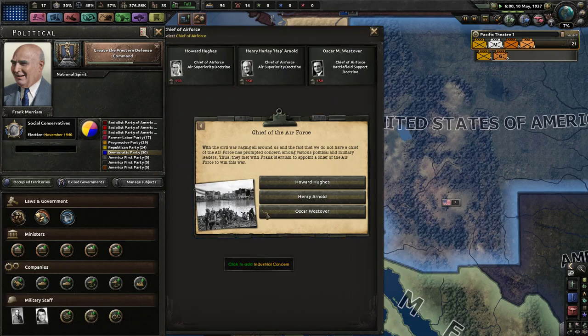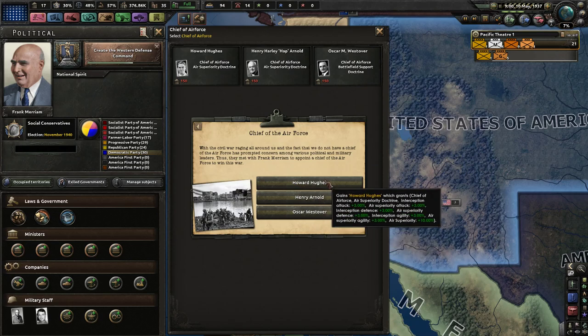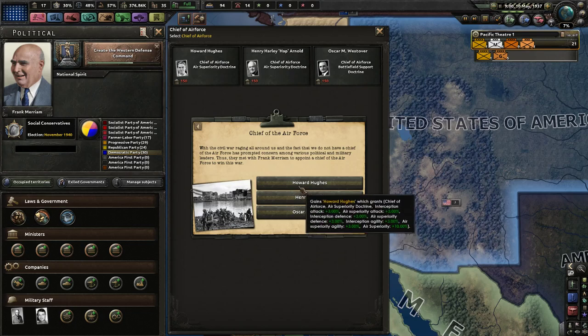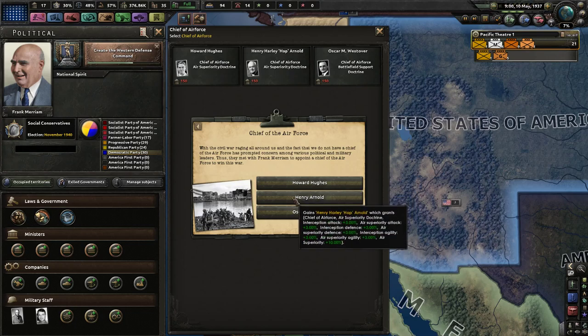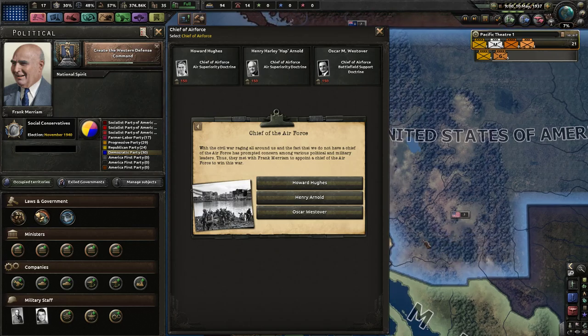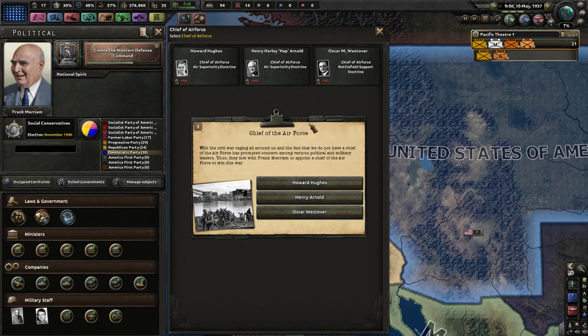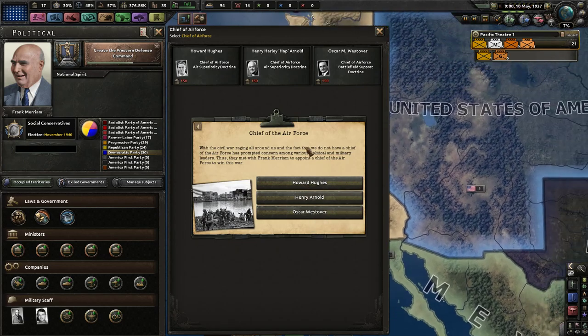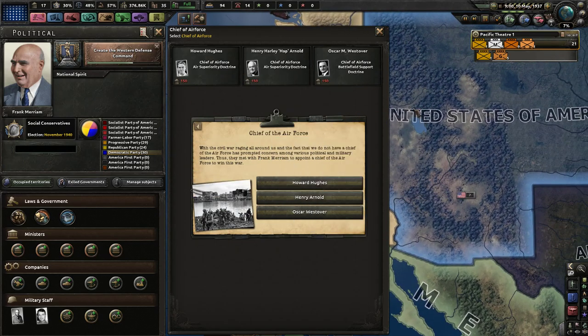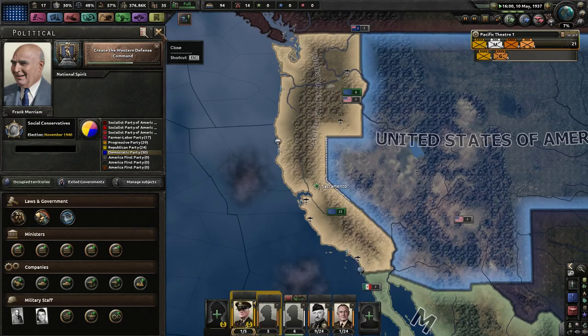We need a chief of the air force. We have three options: Howard Hughes, Henry Arnold, and Oscar Westover. Howard Hughes is air superiority — that's generally what I go for because without that you can't have anything else. Henry H. Arnold also has air superiority doctrine. Oscar Westover has close air support. I'm going to go with Henry Harley Arnold.